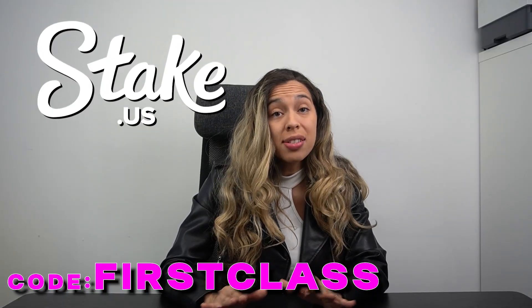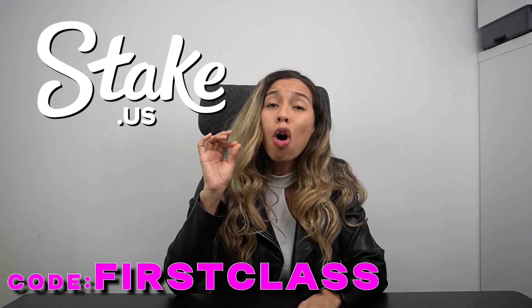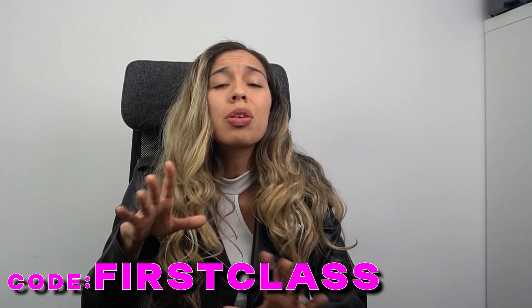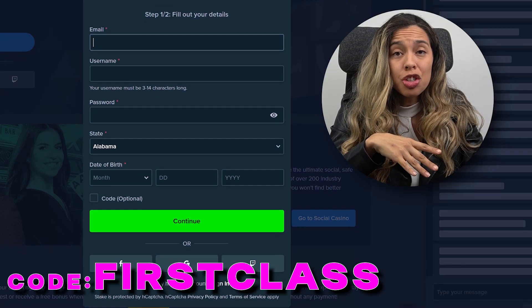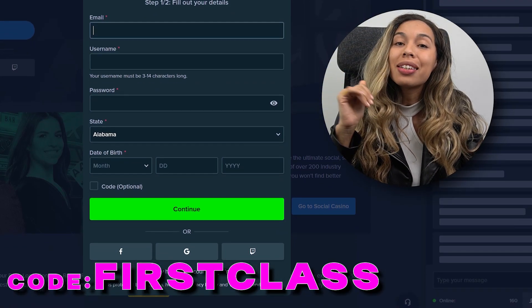Hey guys, if you want to try out Stake US, definitely watch my video until the end because I'm not only going to share the code that's going to give you some awesome benefits when you sign up, but I'll also explain how each of the benefits actually works so that you know how best to use them. The code is FIRSTCLASS — just go to the Stake US registration page and put this code where it says promo code optional and you'll get these great benefits.